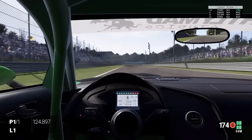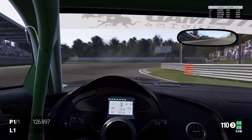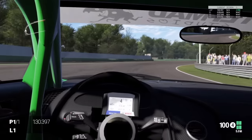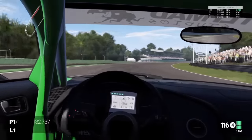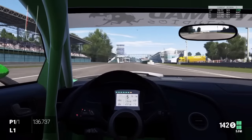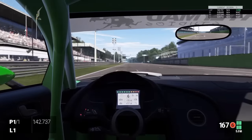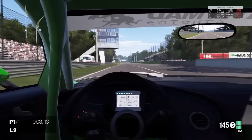We're coming into the next braking point, braking just before the 100 marker, going down into fourth then into third gear. We're going to take a nice tight line again, wait for the back end to kick a bit, then power it into third gear and go flat through the gears all the way to the finishing line. The lap time was a 1:43.6. I hope this has helped some of you.